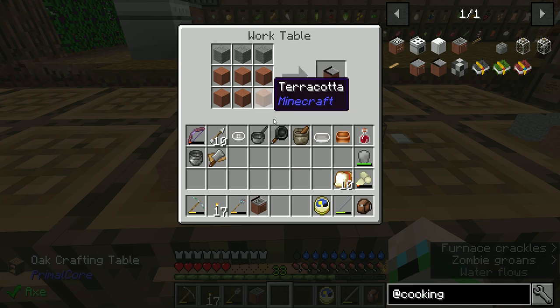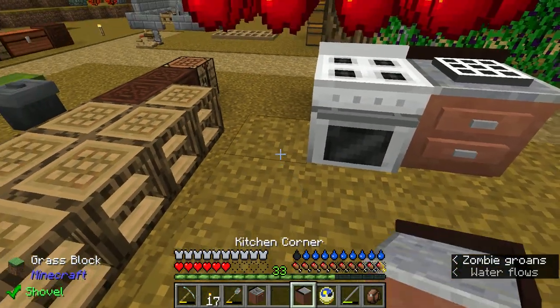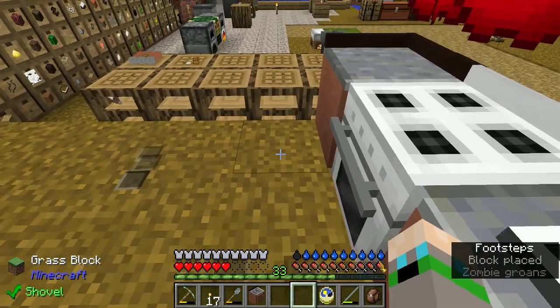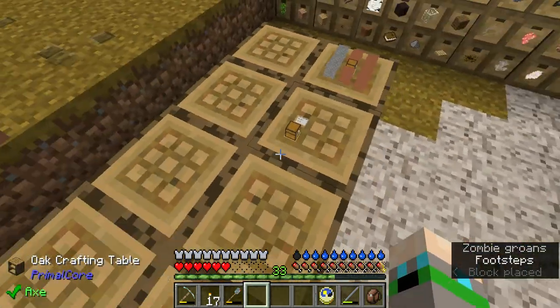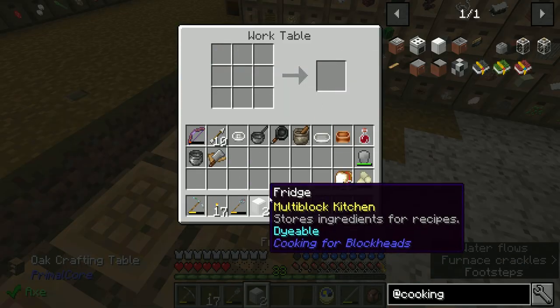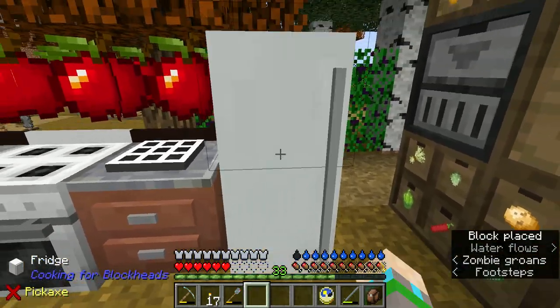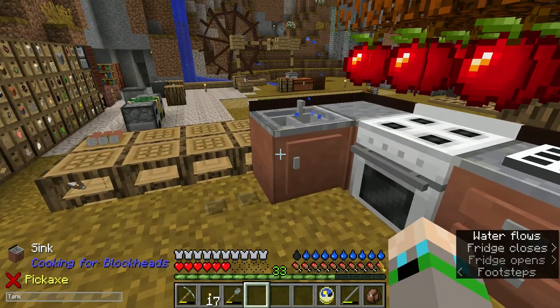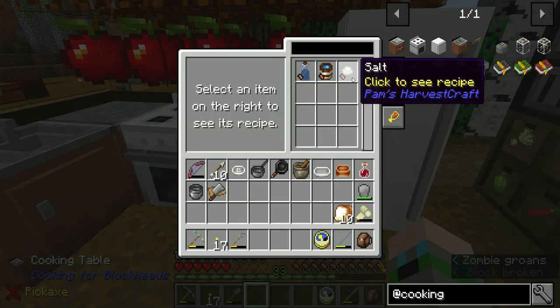All right, so we need this corner. We'll put it here and there. We need a refrigerator — or a fridge. We're gonna make two of those, and that was just an iron door. There we go — a fridge.